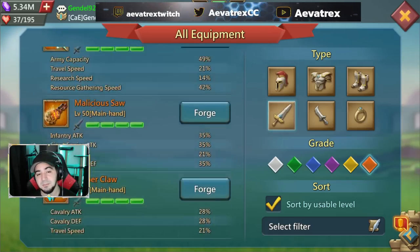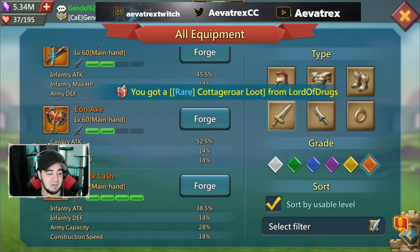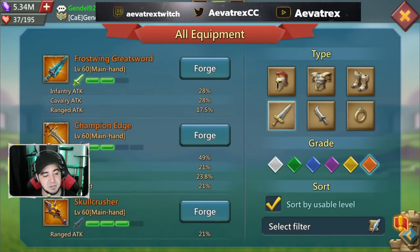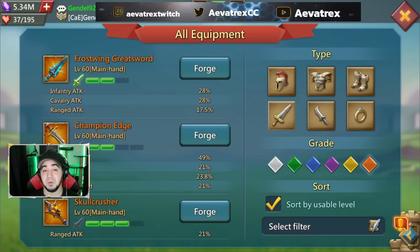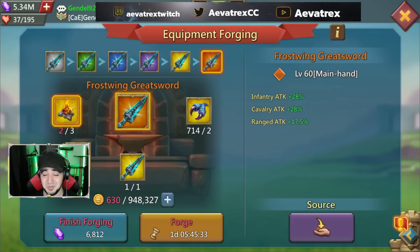When you reach level 60 that's when it gets fun because basically everything opens up and the stats are through the roof. The bread and butter overall is the Frost Wing Great Sword. It's just great - infantry attack 28%, cavalry attack 28%, ranged attack 17.5%, so it comes with a little bit of everything. The cost is four gold Frost Wing Hearts which, compared to everything else, is actually fairly cheap and the drop rates aren't too bad.